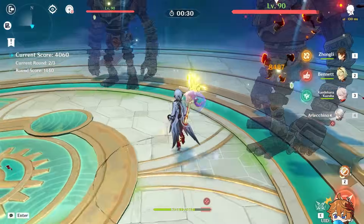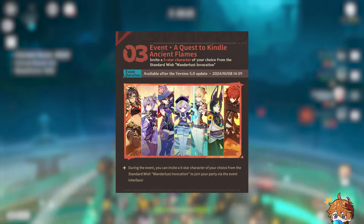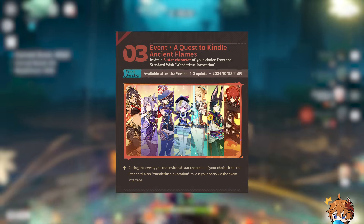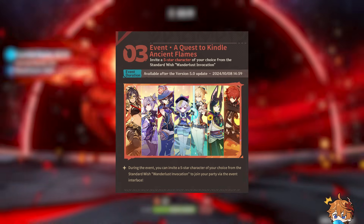And don't forget, when version 5.0 lands, the 'A Quest to Kindle Ancient Flames' event kicks off. You'll get to choose a 5-star from the standard banner pool, but make sure you make your pick before version 5.0 ends.